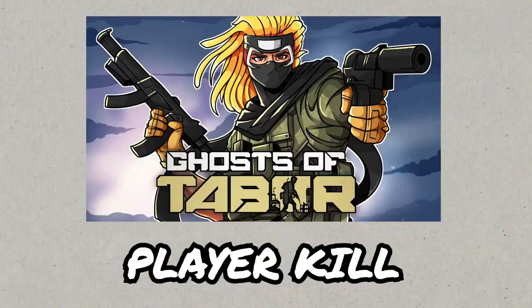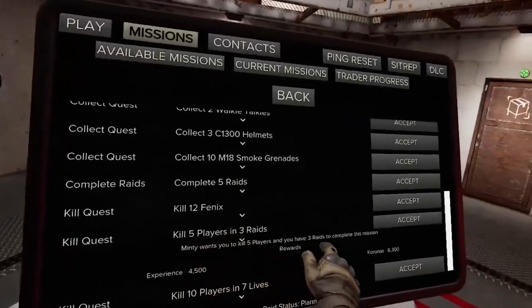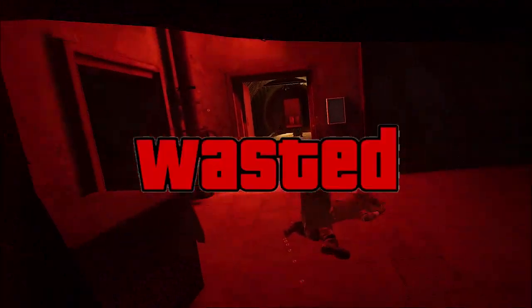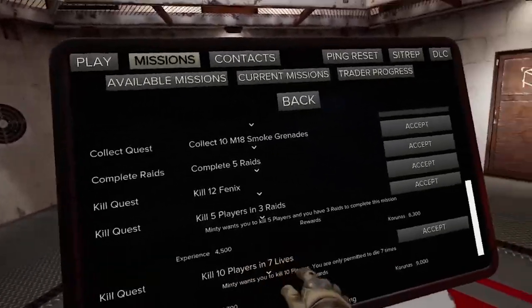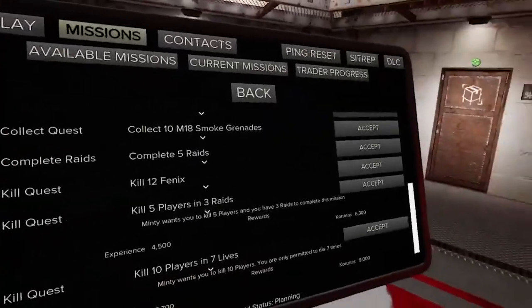Player kills — I think this is the easiest part for me. You'll need a total of 5 player kills and you'll get 4k experience and 6k money from this quest. The last one is killing 10 players, but do this only with 7 lives, and you'll get 5k experience from the quest and 9k money from it.